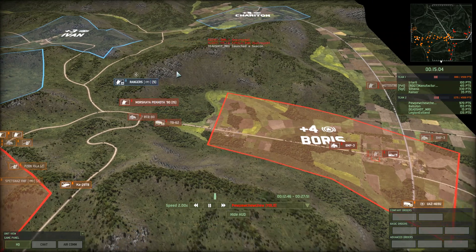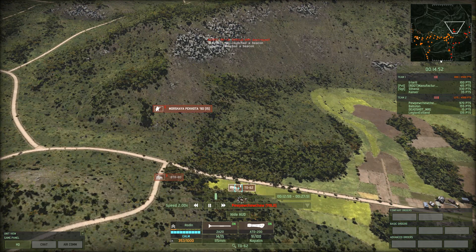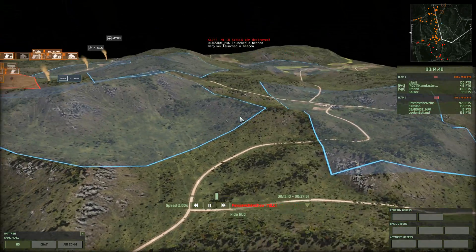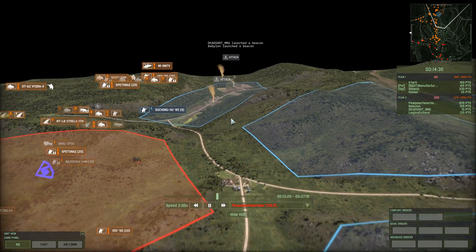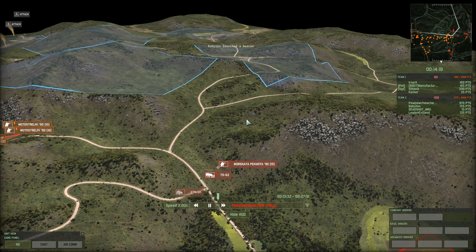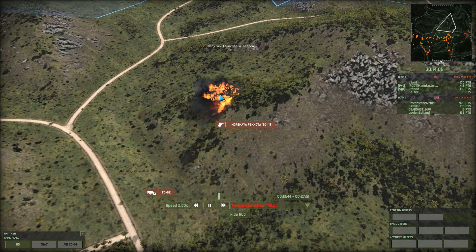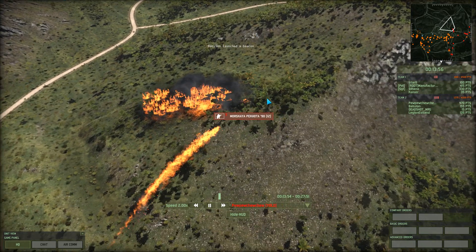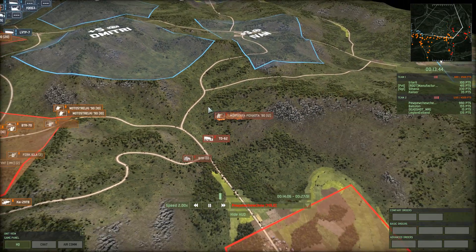Inside Wargame Red Dragon one of the big things is reconnaissance. I decide to make a few more probes, using my infantry and the flamethrower tank to clear out this mountain passage. As you can see, a lot of the action is happening on the left flank, although not a lot is happening in the central area of my flank. I decided to burn these forests with the TO tank, and once I found his rangers over here I sent in our infantry to suppress them and got the tank to follow up and burn them out for good.